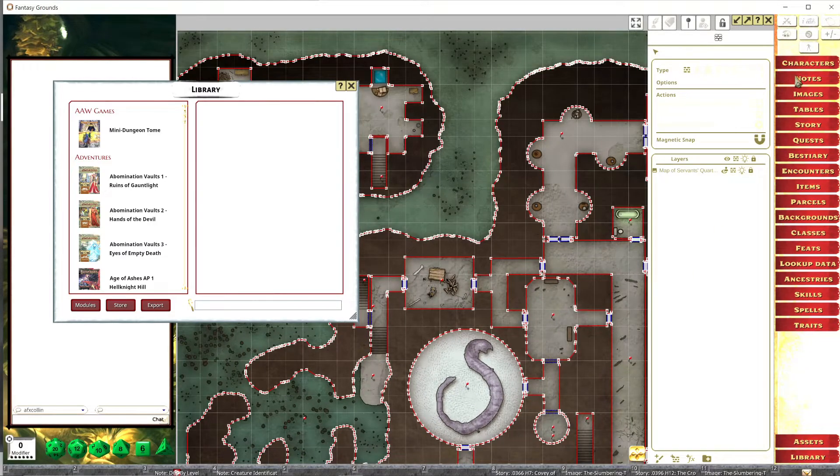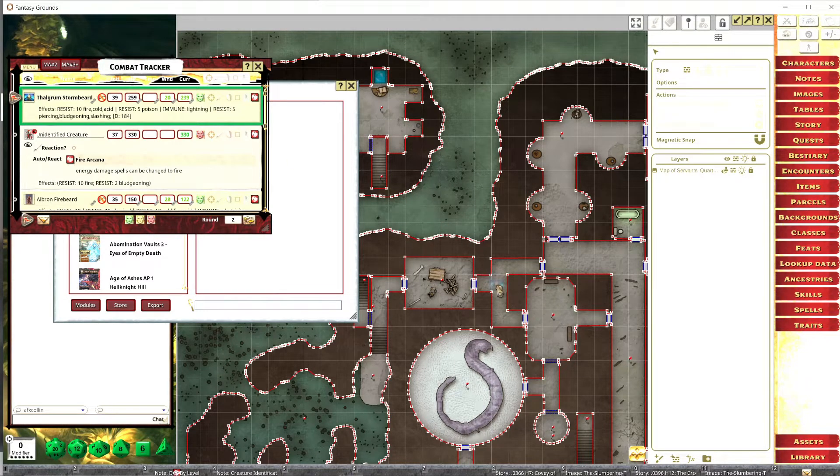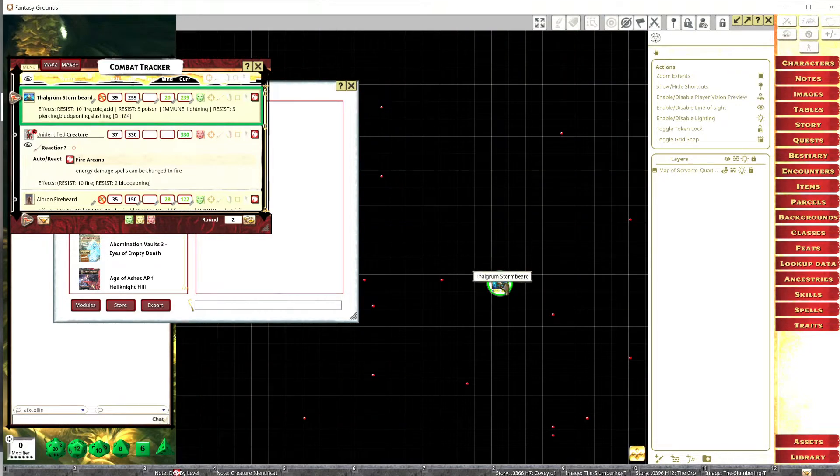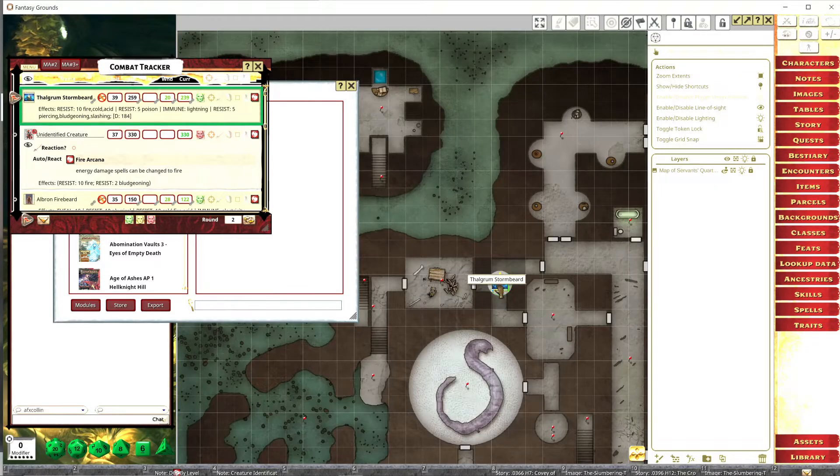This means that if I bring out one of my players — say Thalgrim here and put them down — I can go back to the play button and make sure line of sight is enabled. You can turn it off and everything looks completely different. If I click on the token and hit the player view, you can see exactly what that player is seeing based on their position.